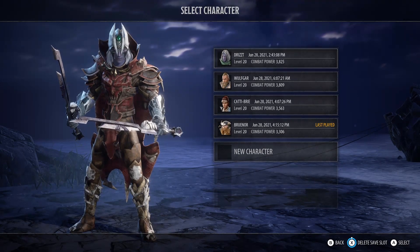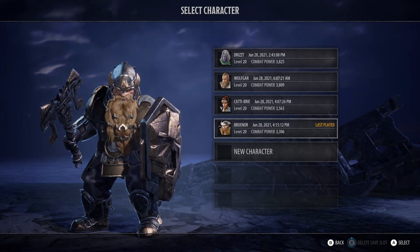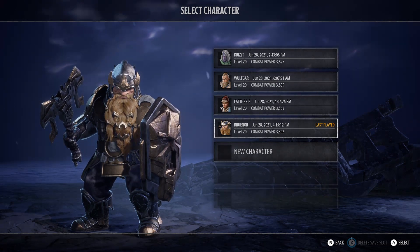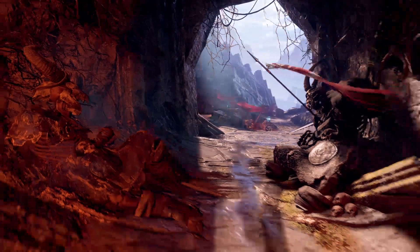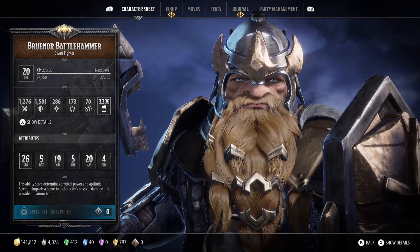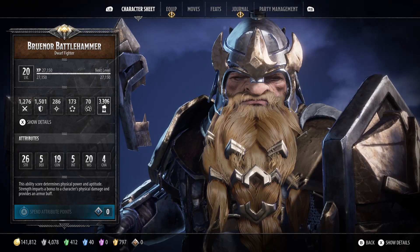Today I'm going to be showing you the two different builds for Bruenor. You'll notice his power level is a little bit low — I have the invincibility build so I'm just working on building up gear. I could easily raise his power level to near 4,000. Same thing, I can raise Cattie-brie to over 4,000, but I have the AP bonus set and the acid bow, so I'm doing an insane amount of damage with the poison duration.